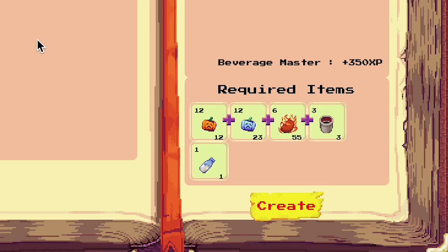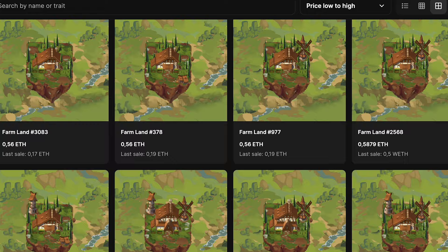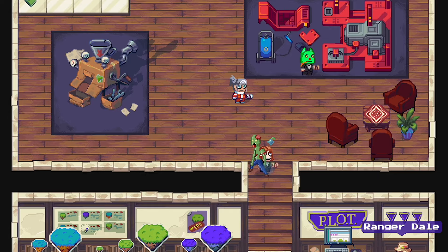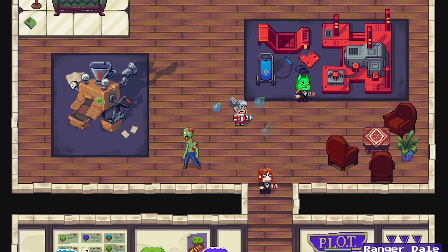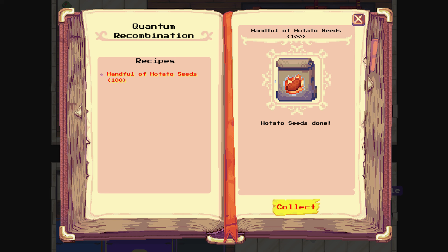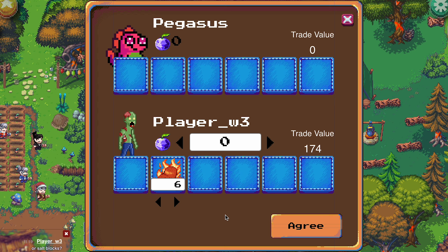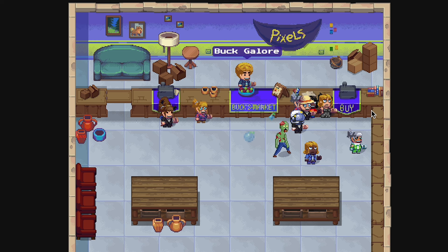To get the hot potato seeds: if you are an NFT landowner, you can use the machine in the plots building, but you have to be farming level 25 to grow the hot potatoes. If you don't have an NFT or you're not level 25, you can trade them with other landowners or buy them at the in-game market.